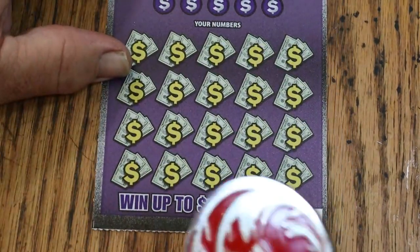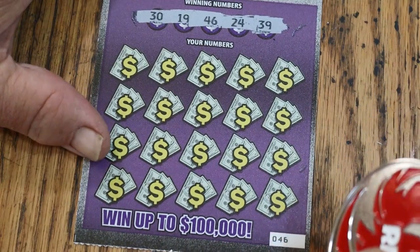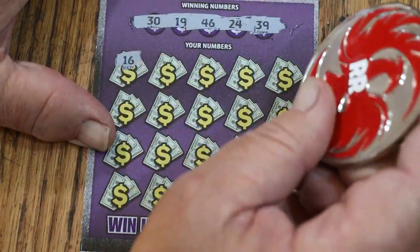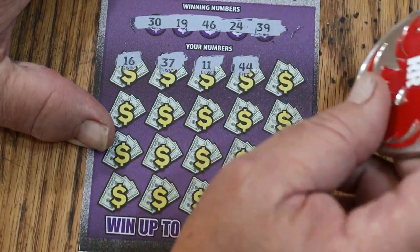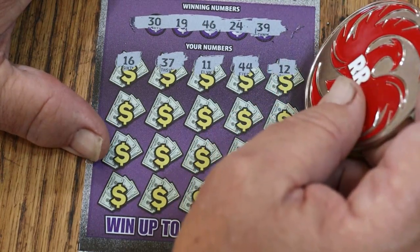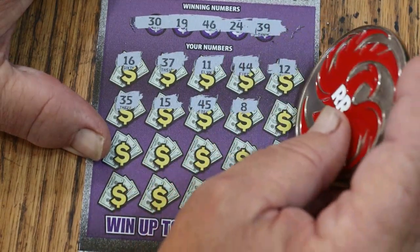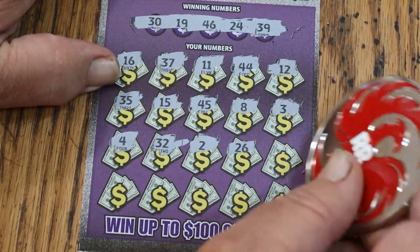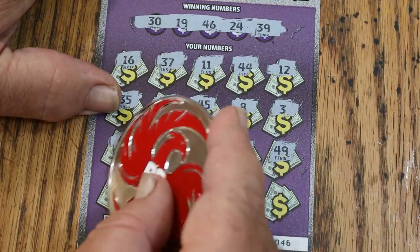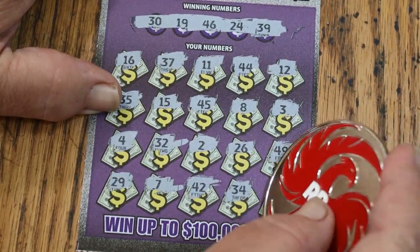Moving on. We have two tickets to go and we need to do better than that. Winning numbers: 30, 19, 46, 24, and 39. My numbers: 16, 37, 11, 44 club, 12, 35, 15 — my number — 45. LB's 8, 3, and 4. Random's 32. 2, 26, 49, 29. CJ's 7. 42, 34, and 23. Nothing.